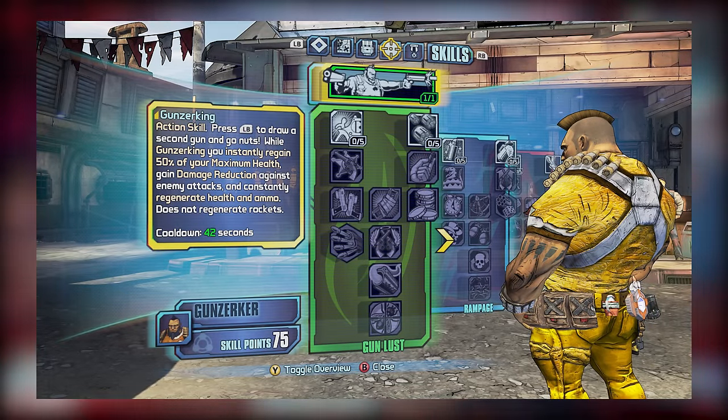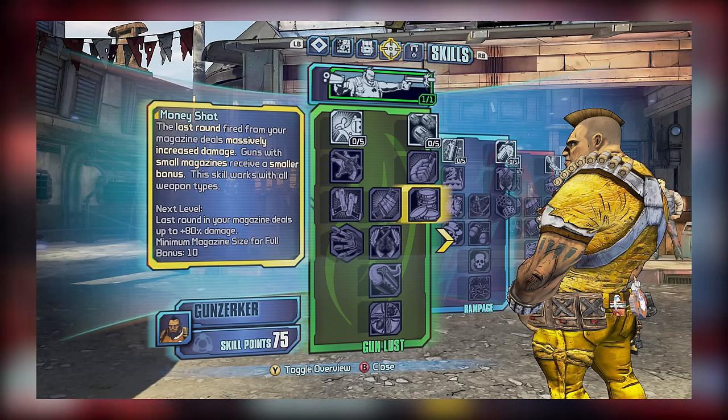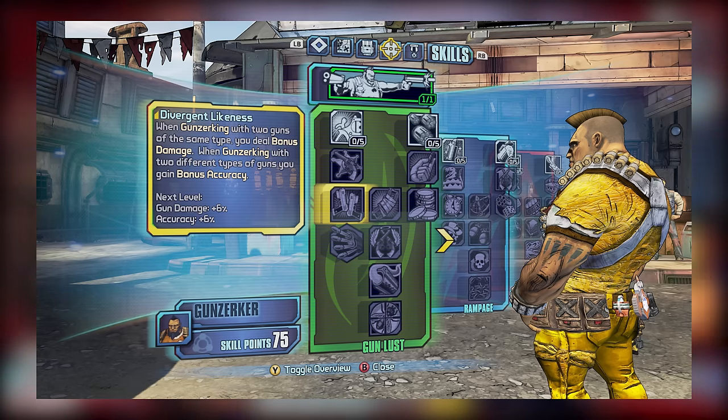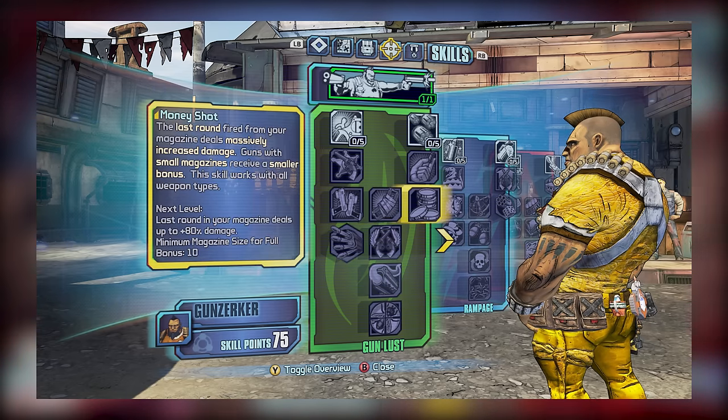In tier 3, we have Divergent Likeness, Autoloader, and Money Shot. Money Shot is arguably Salvador's best skill due to its ludicrous damage potential, so it's definitely something you're going to want to have. Divergent Likeness boosts damage while Gunzerking two guns of the same type and provides an accuracy boost with guns of different types, so regardless of what weapons you use you should get some decent benefit. As for Autoloader, you can get by without it, though it could be useful with rocket launchers and anything with an absurdly long reload time. Generally I just go with Divergent Likeness and Money Shot.